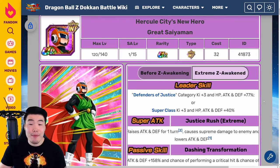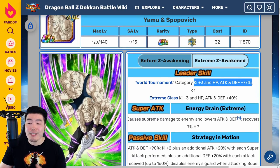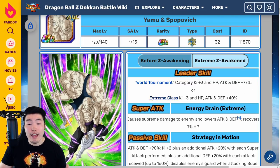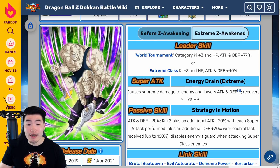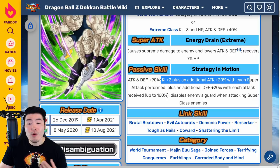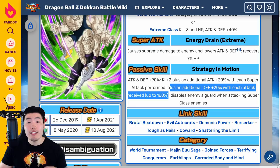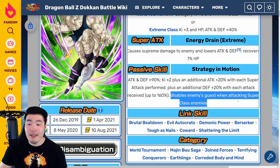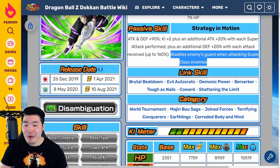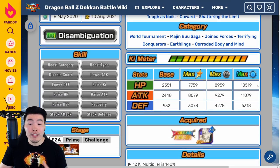That is the Gohan slash Saiyaman Extreme Z Awakening. Quickly going over Yamu and Spopovich: their leader skill is World Tournament Category Ki plus three, HP Attack and Defense plus 77%, or Extreme Class Ki plus three, HP Attack and Defense plus 40%. Super attack causes supreme damage, lowers attack and defense, and recovers 7% HP. Passive is attack and defense plus 90%, Ki plus two, plus additional attack plus 20% with each super attack performed, plus additional defense plus 20% with each attack received up to 160%, and disables enemies' guard when attacking Super Class enemies. Links are Brutal Beatdown, Evil Autocrats, Demonic Power, Berserker, Tough as Nails, Coward, and Shattering the Limit. Categories are World Tournament, Majin Buu Saga, Joint Forces, Terrifying Conquerors, Earthlings, and Corroded Body and Mind.